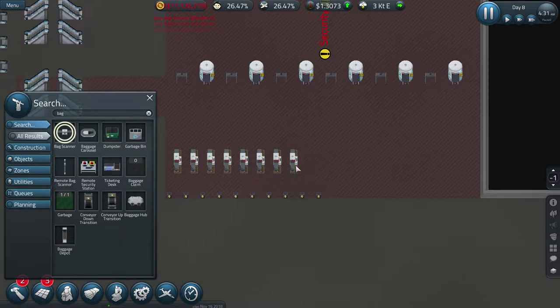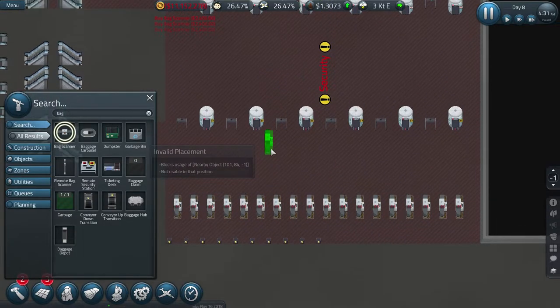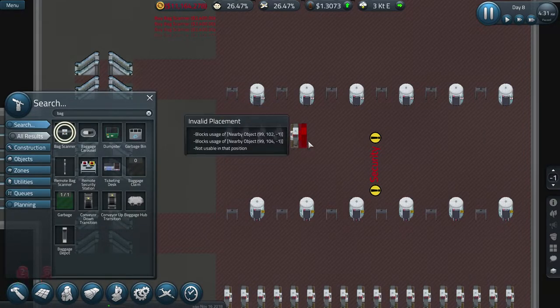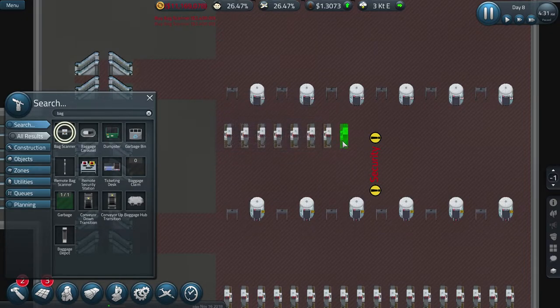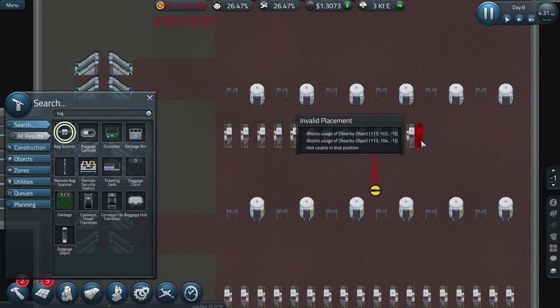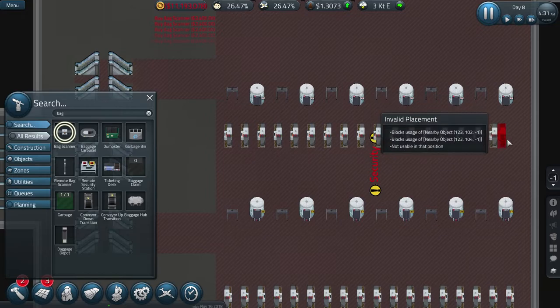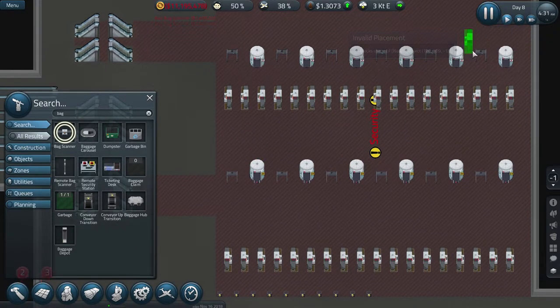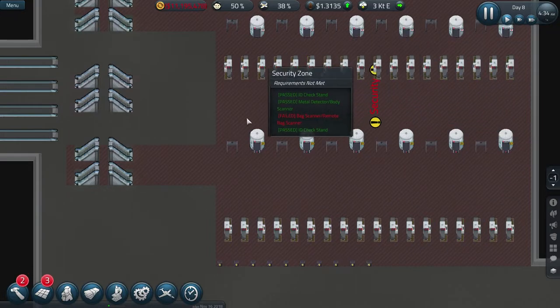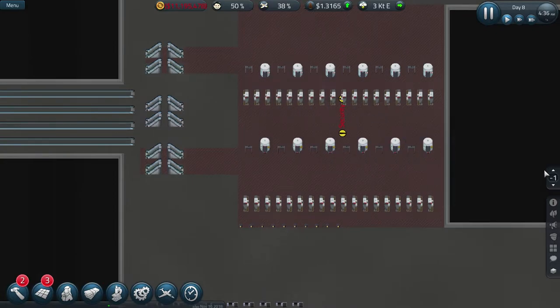I'm going all the way across to the edge, leaving one gap on each side - a gap in between each of them. If you're new to the channel, please show support by hitting that subscribe button and the like button, and come follow me on Twitter at Gaming Penfold. Right, I've got this - didn't even have it running, so I've definitely got them the right way. We're good on that.